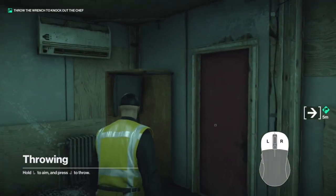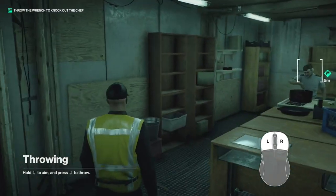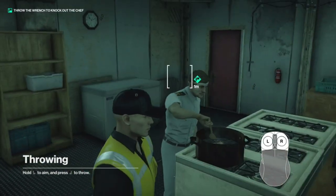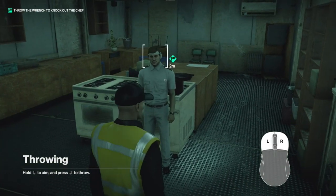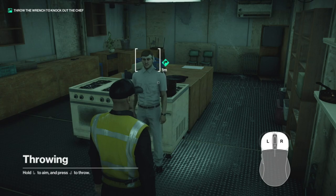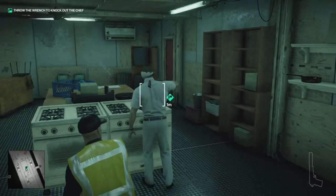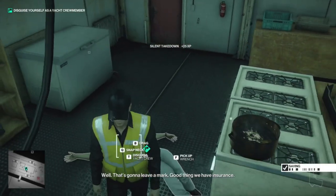We can't go up there because we're in the wrong disguise - repairmen are not allowed on the upper deck. This guy already has an injury - we're gonna make it worse. By the way, this is a simulation. Smack him. That's another thing you can do in this game - throw things at people. I think that's new; I don't think you can do that in the other games.